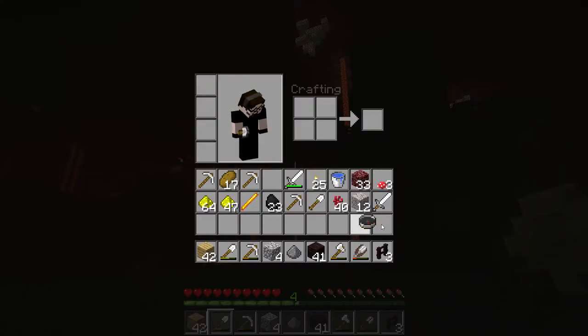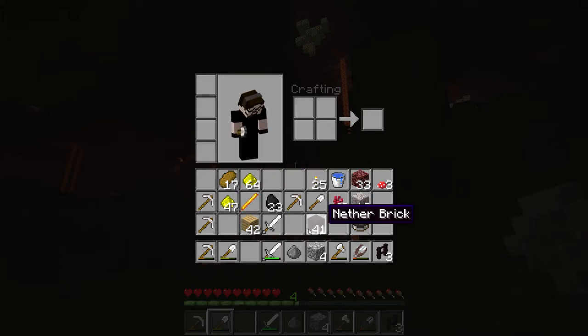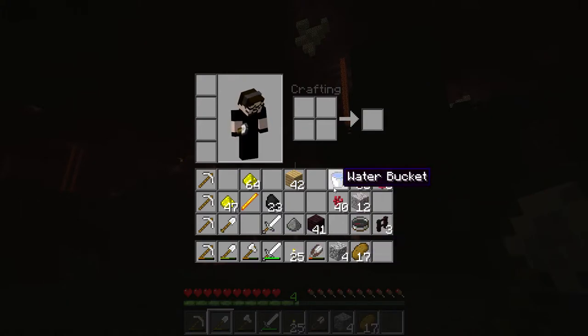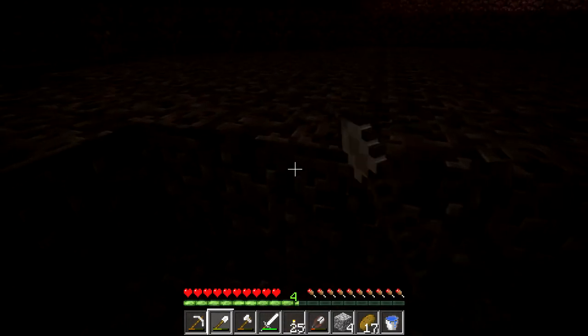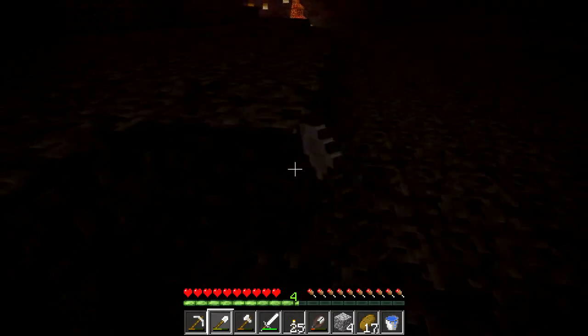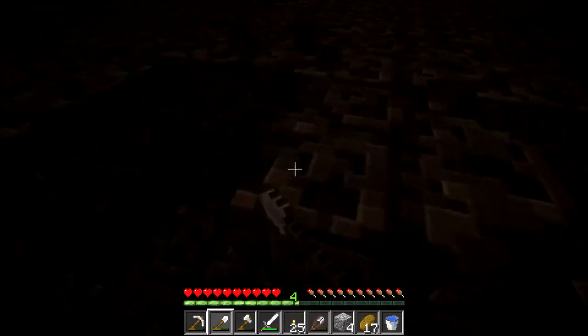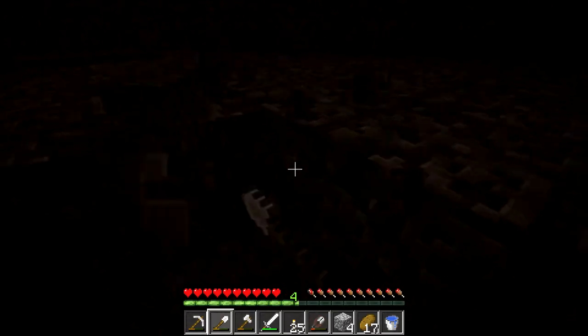At least any normal person would. I, however, am not going to do the intelligent thing. I'm instead going to stand out in the open and organize my inventory — as much as you can call it organization. Why? Because I need some soul sand so I can create a nether wart farm at the beginning of the nether. Which means I'm going to need more cobblestone and this and that. In the meantime, picking up some soul sand.